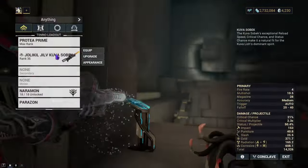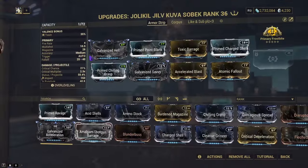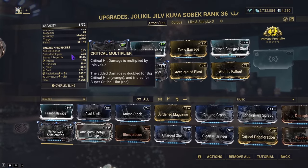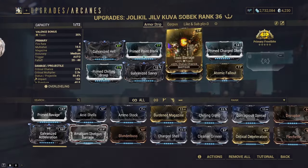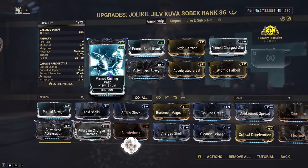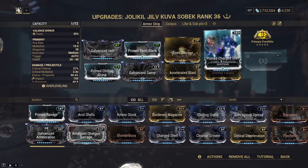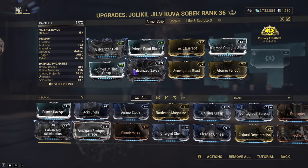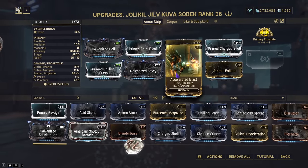The Armor Strip build uses a Toxin Progenitor at 35%. You can run Heat if you want to get Toxin naturally — it's up to you. This build runs Radiation, Corrosive, and Cold. You can swap Primary Frostbite for Primary Merciless for the reload speed. We run Galvanized Hell, Galvanized Savvy — which is additive, not multiplicative — Prime Chillgrass, Prime Point Blank, Toxibarrage for extra Toxin, Charged Shell for Corrosive, and Atomic Fallout for Radiation. The magazine mod is for Fire Rate.